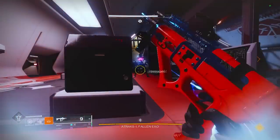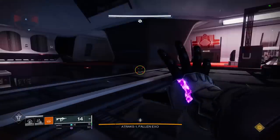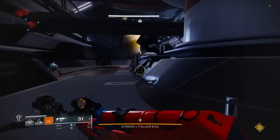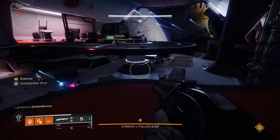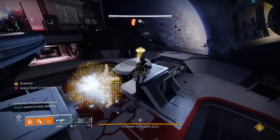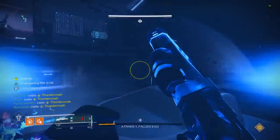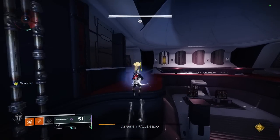Moving on to the second encounter, which is the Atraks-1 boss fight. Literally just run T-Crash Titans with Fourth Horseman. Also make sure to have Cuirass of the Fallen Star on if you have it, and if you don't have Fourth Horseman, then Parasite the Worm Launcher also works super well here. Just do the encounter like normal, but once the servitors are all dead on the bottom level, have everybody come up top, call out the yellow clone to destroy, have everybody T-Crash, then brap Atraks with Fourth Horseman. This should be an easy one phase even with like four players, and then all you need to do is finish off the encounter in Final Stand.